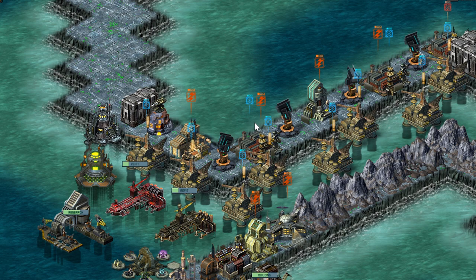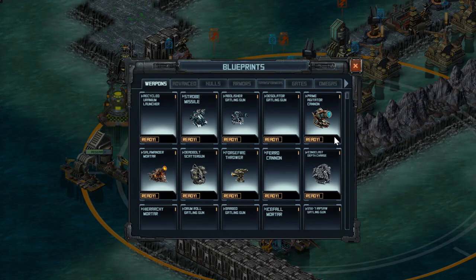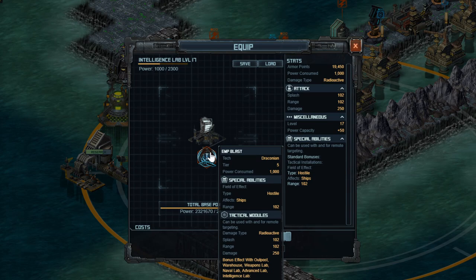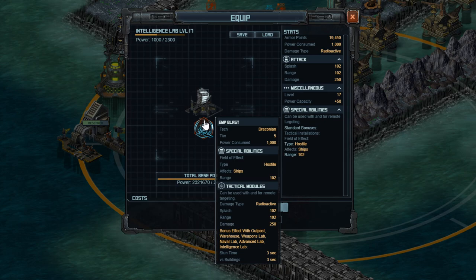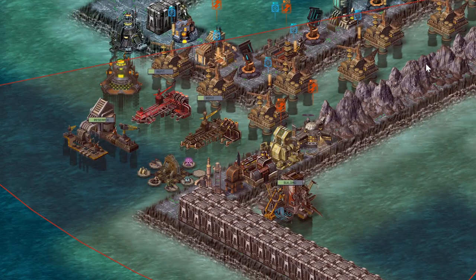TSM actually did a really good video talking about a few of these, but I'll go over the ones I use. I'm using the EMP Blast on most of my labs. This has a bonus effect that gives a stun of three seconds — reduced to about one second after accounting for enemy stun resistance — and it affects ships in a range of approximately 100. I've thrown those on pretty much all my labs, so if someone sails down the channel and shoots at all of these, it slows them down a little bit and gives a chance for my longer range turrets to do a bit more damage.